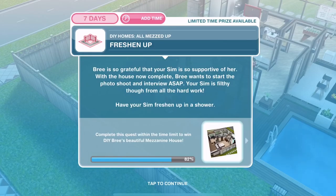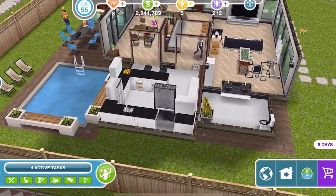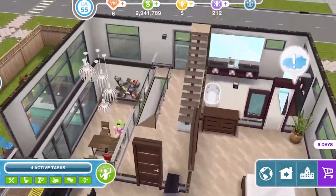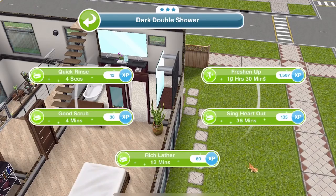Bree is so grateful that your Sim is so supportive. With the house now complete, Bree wants to start the photo shoot and interview ASAP. Your Sim is filthy from all the hard work though — have your Sim freshen up in a shower. There is a shower in the house. Freshen up for ten hours and thirty minutes.